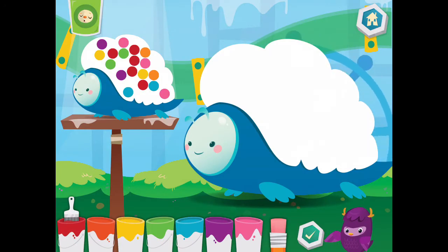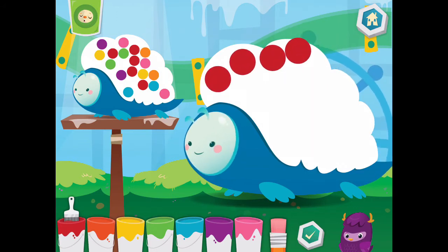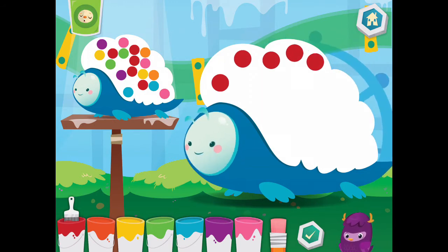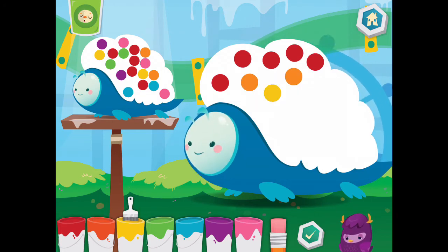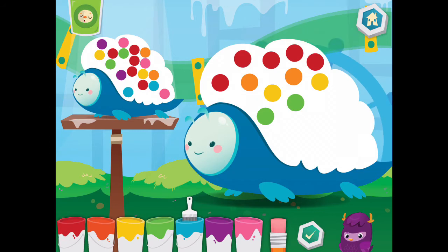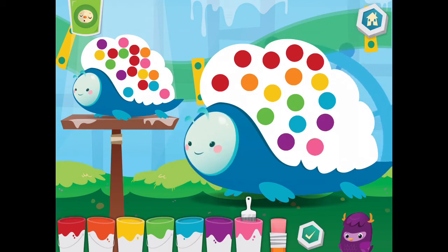Now, match the number and the color. Eraser. Eraser. Red. Orange. Yellow. Green. Blue. Purple. Purple. Pink. Awesome!